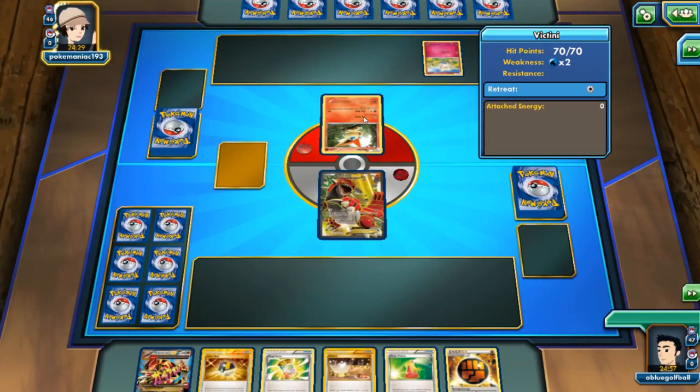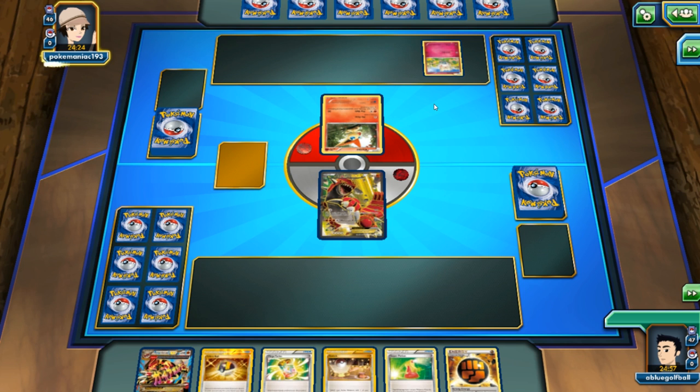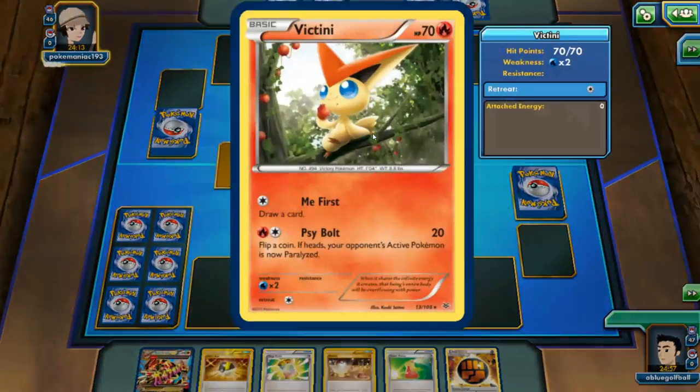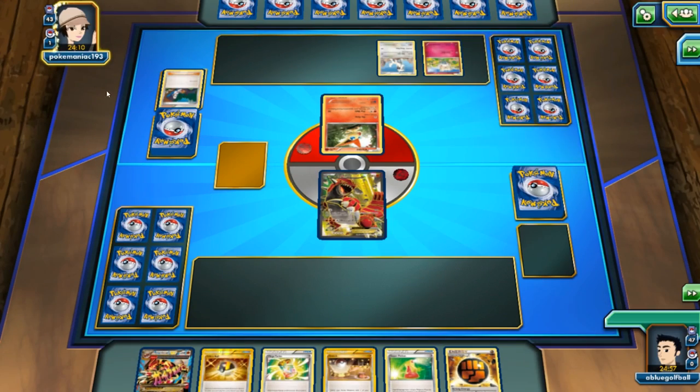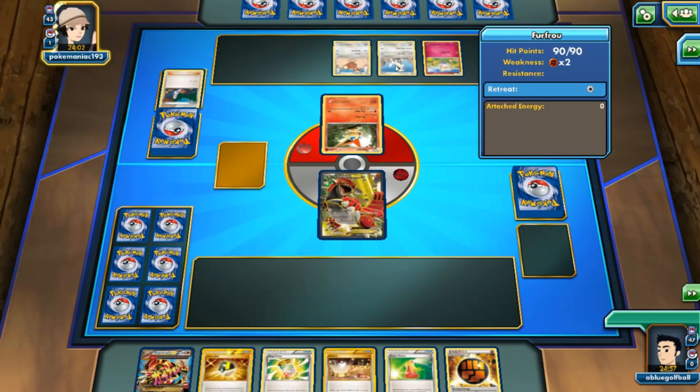We see a Togepi and a Victini — not sure what my opponent is playing but we'll find out. The problem with this deck is we don't play Shaymin EX nor Jirachi EX, so the Ultra Ball here would just search for a Jynx. My opponent has a Furfrou here — it can do Tight Jaw with a sharp fang. Very vicious poodle — don't want to mess with that.